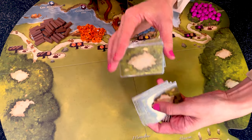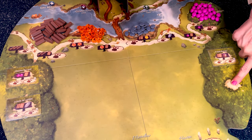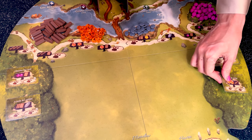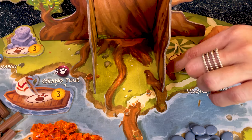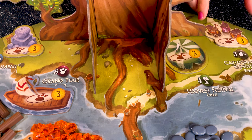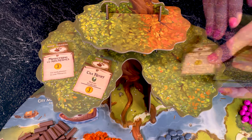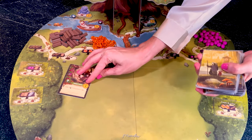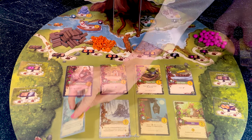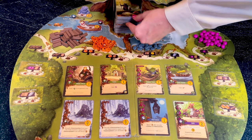Shuffle the forest cards and draw three for a two-player game, or four cards for three or four player games. Put the remaining cards back in the box. Place the four basic event tiles along the river. Shuffle the special event deck and place four cards on the lower branches of the Evertree, putting the others back in the box. Shuffle the main deck and place eight cards face up in the meadow, with the remaining deck face down inside the Evertree.